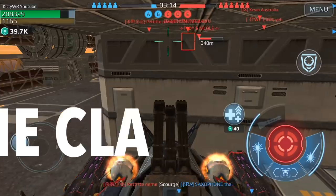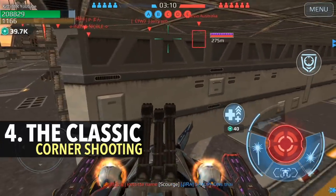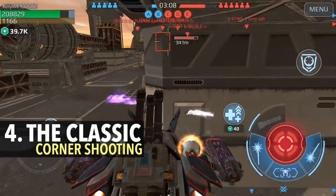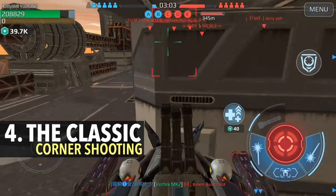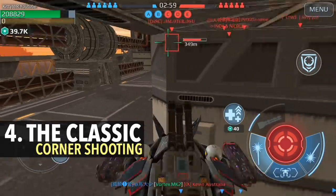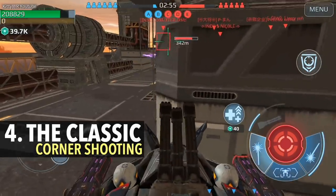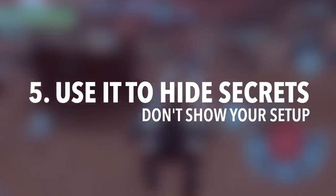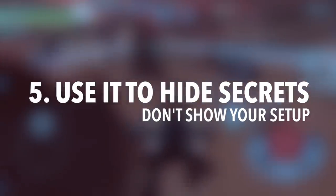Number four: classic corner shooting. That's how you want to use cover here — it overlaps a bit with the previous tip but it's just way too classic. The purpose in this instance is to lock down enemies so I can have a chance to engage with them or just distract enemies from defending a beacon. Normally in corner shooting you usually use one weapon.